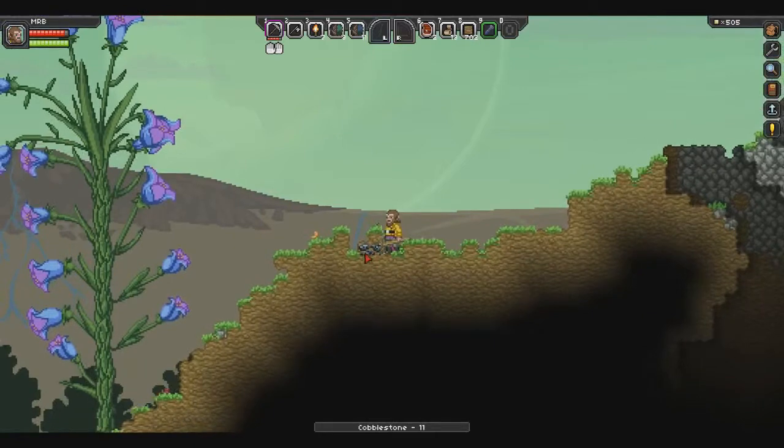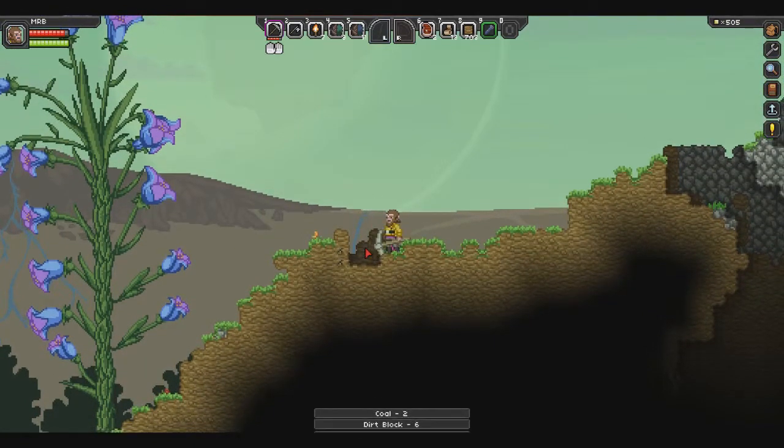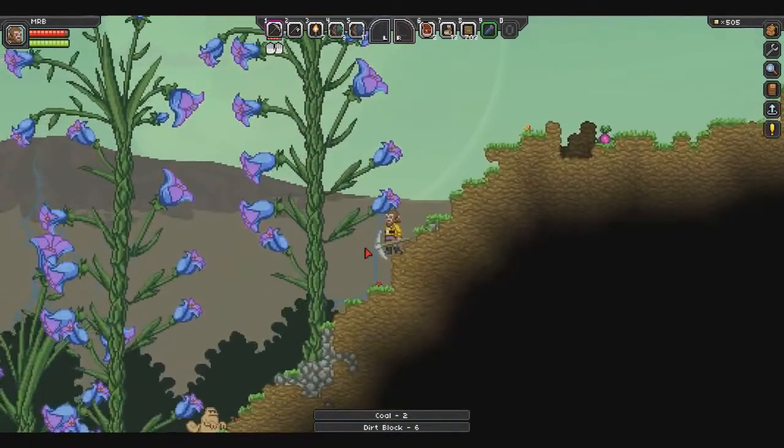I'm digging out this stone because it never hurts to have a little extra. We're going to need quite a bit of stone when we come up against the first boss, because we've got to build ourselves a little safety area.